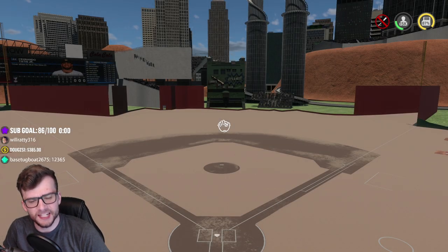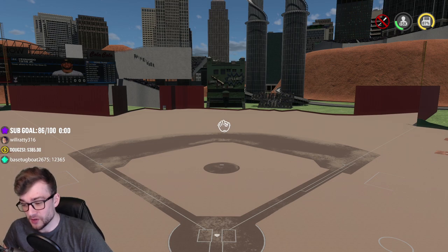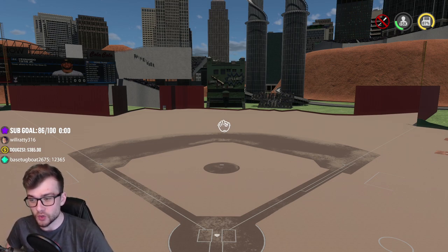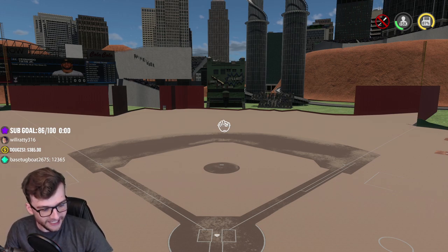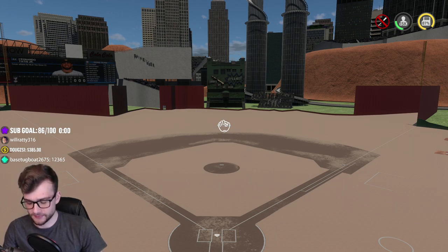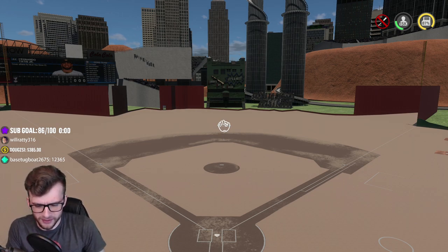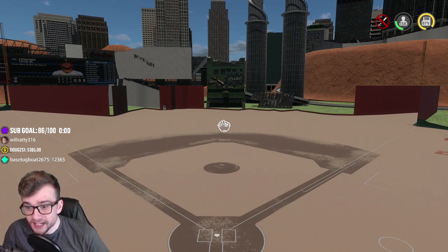Hello guys, what is up, it's Finn here bringing you some more MLB The Show 21 Road to the Show with our two-way player Dorsal Finn. We are playing on possibly the worst, ugliest stadium I have seen in MLB The Show. I actually saw this stadium on another video — his name is Givvy Plays, I hope I said that right — and I saw it and was like, I need to play here, this looks beautifully awful.